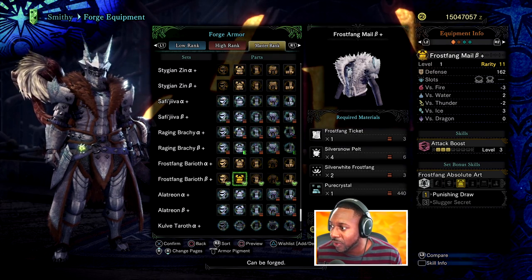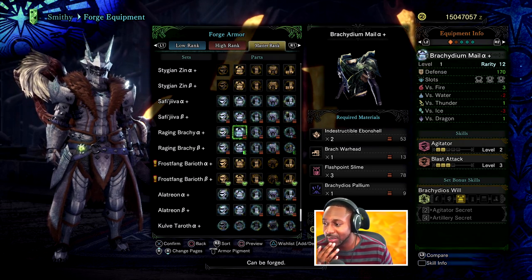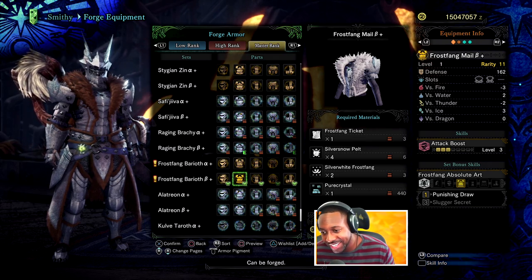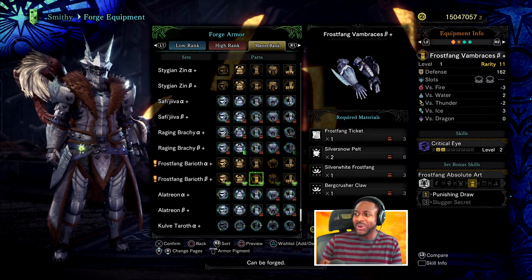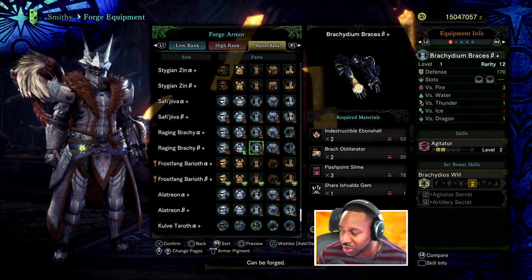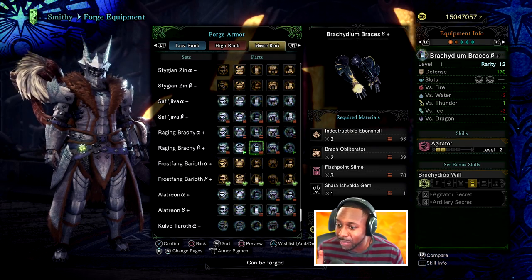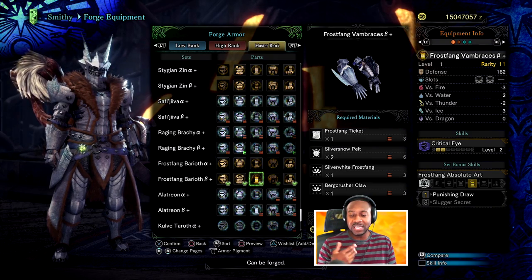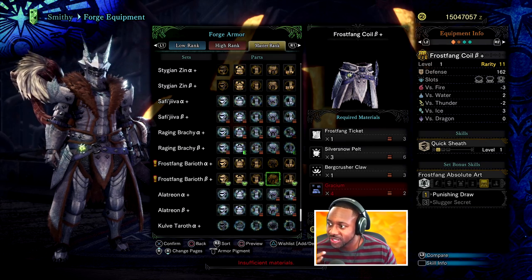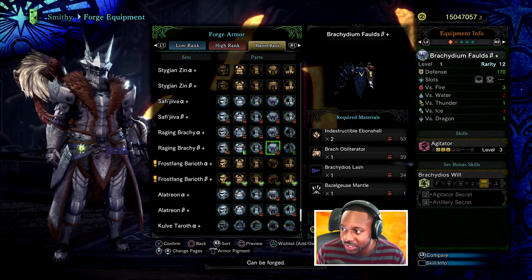The chest has three Attack Boosts with a level-three, level-four, and level-two slot — that might do something. The arm piece has Agitator two and Blast Attack, with slots two-two-one. The body piece with two Critical Eye and two level-four slots — that's the one, that one is definitely nice. You can switch between Agitator and this piece. Agitator is more expensive since it takes level-two jewels, but I'm okay sacrificing that Agitator because I get level-three and level-four attack slot jewels and Punishing Draw just from using the arm piece.